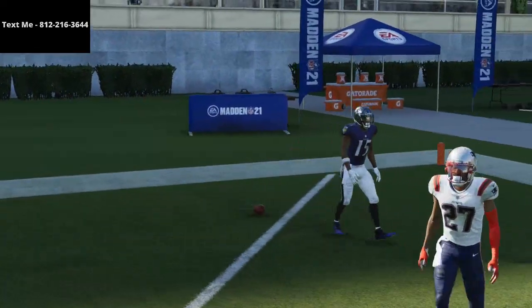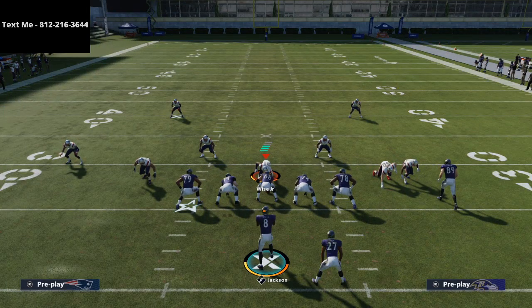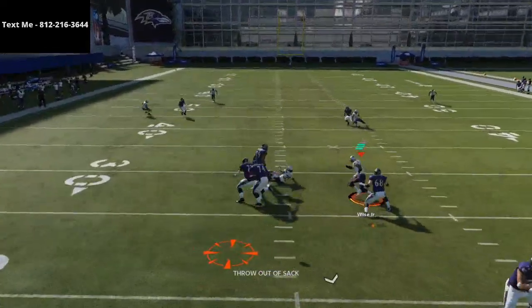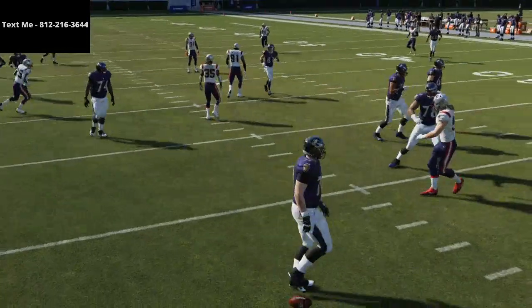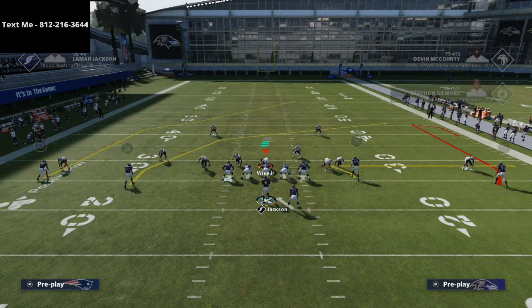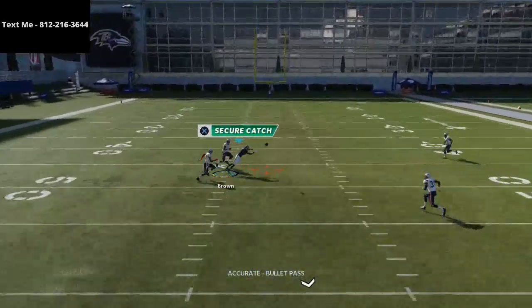I've been sitting on that route for a while. AntCap really put me onto it — he's a phenomenal labber and mentor of mine and they do incredible work. If you want to check them out you certainly can. You can also find this route from multiple formations — AntCap shows it from something like Doubles Offset, not the one with the tight end flexed out but the one with the tight end on the line of scrimmage.